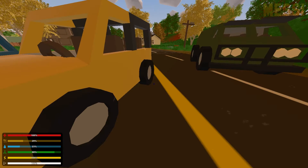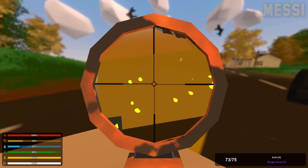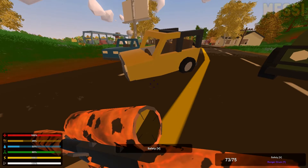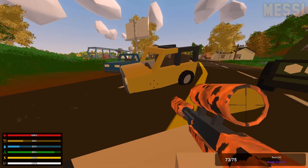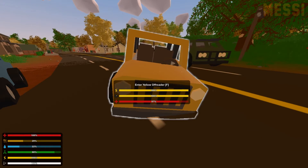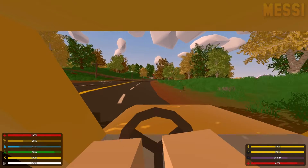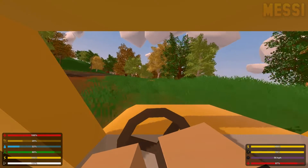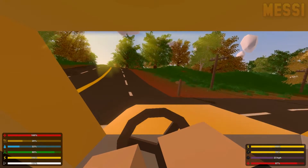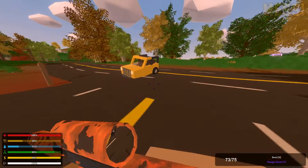Another new feature is that tires can now be popped with just a simple shot to the car. As you can see the car tire is now gone. You can still drive the car, but it's going to be extremely hard to turn and drive around just because the tire is gone.